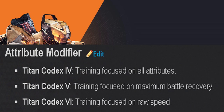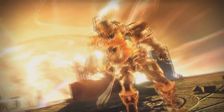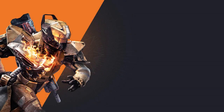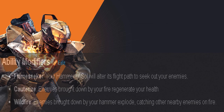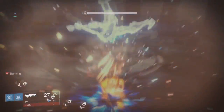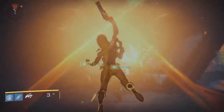More attribute modifiers focus on all attributes, maximum battle recovery, or raw speed. The last perks on the Titan Sunbreaker subclass: Flame Seeker — your Hammer of Sol will alter its flight path to seek out enemies. Cauterize — enemies brought down by your fire will regenerate your health. And Wild Fire — enemies brought down by your hammer explode, catching other nearby enemies on fire. This subclass sounds like absolute destruction.